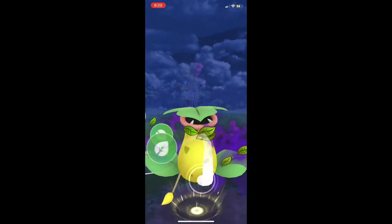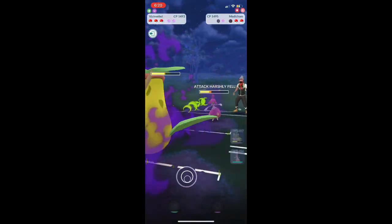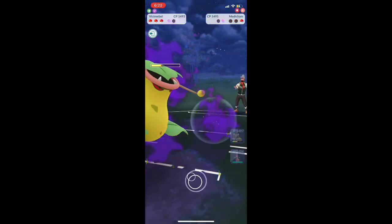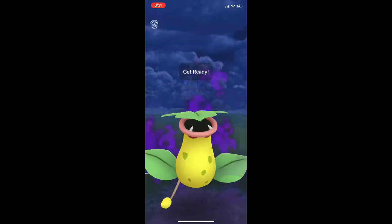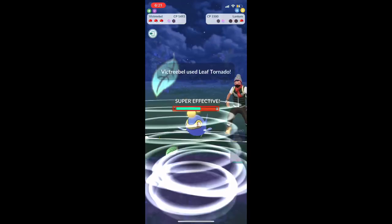Going to use a Leaf Tornado against their Medicham. They shield. Then they use their attack — we shield it. They use a Psychic, which was actually kind of rare; I was expecting them to use an Ice Punch or at least take us out with a Power Up Punch. They bring in Lantern, but it's over and they quit.